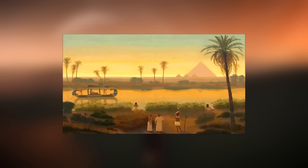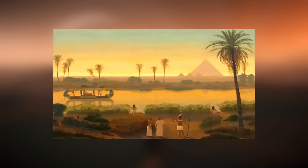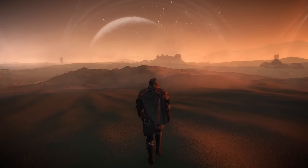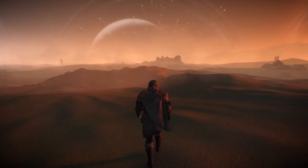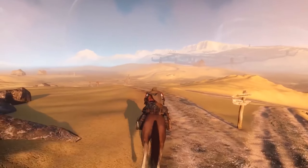It'd also be a lot greener as well, because Egypt — you may think it's all just desert and stuff, but there's a lot of civilized areas, and around the Nile there's also a lot of green areas as well. So not only would it have these massive expanses of desert, but it would also have large areas of green too.